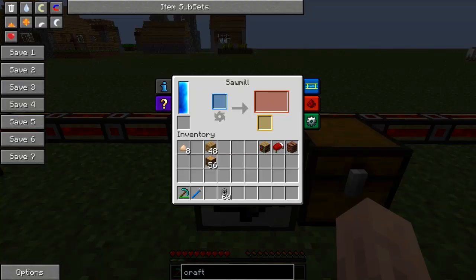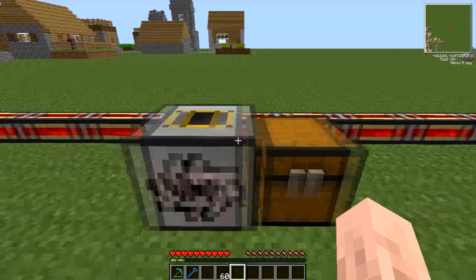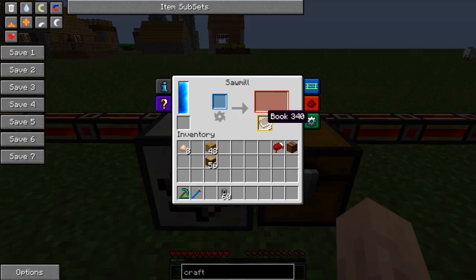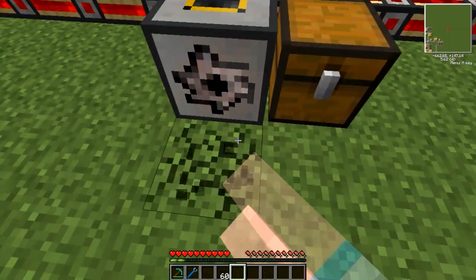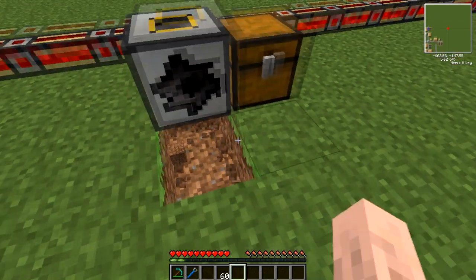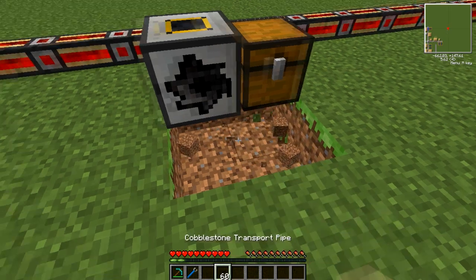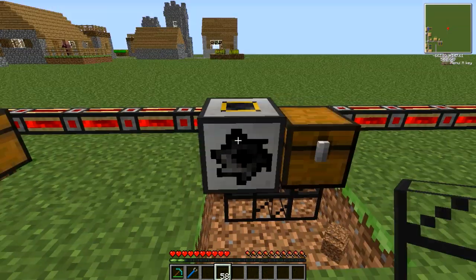What else can it be used for? You can dismantle things. For example, if you dismantle a Bookcase you get all six of your planks back, and your byproduct would be the books. You can use pipes to have your byproduct come out a separate side.